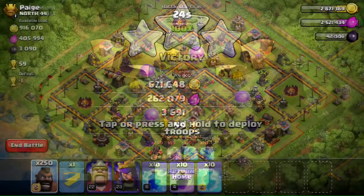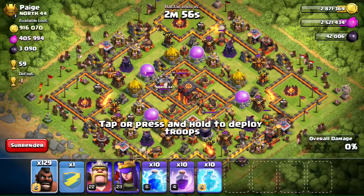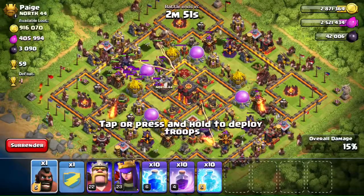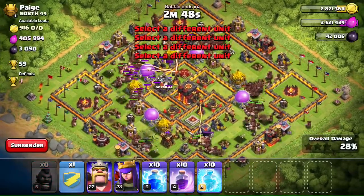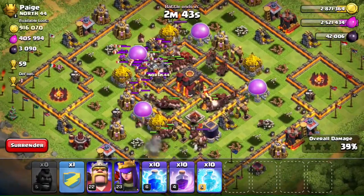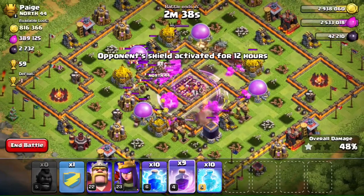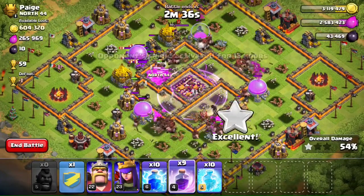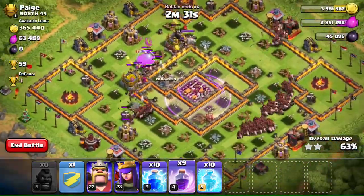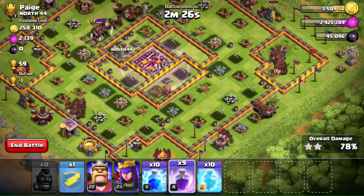Alright, last and final raid — Page from North 44, also in the Titans League. Same concept: drop the hog riders in four corners using four fingers. The clan castle came out so they'll get attracted to the center, take out the heroes and clan castle troops, and then go for all the loot in the storages. Look at this — already at 70% just 30 seconds into the raid. These hog riders melt through everything quickly.